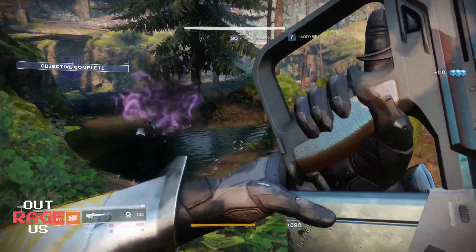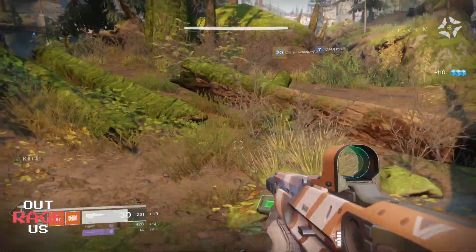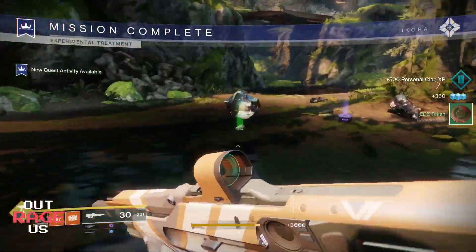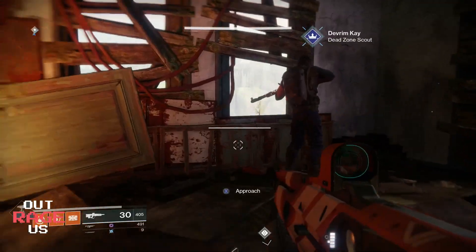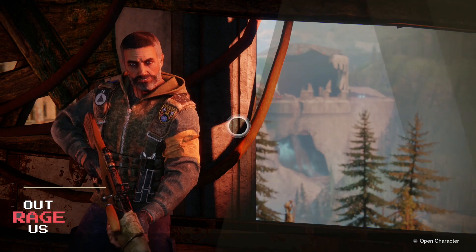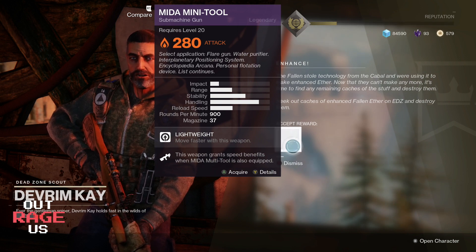Here's my last one for Devrim. I kill this Servitor and he calls me back for some nice coffee and oatmeal. So I head back and he gives me this beautiful weapon called the Mida Mini Tool. It's pretty much a scout rifle but automatic SMG. I'm going to make my way up to him and he's going to give me the tastiest weapon of all. So here I got it at 280 — that really helps out my light.